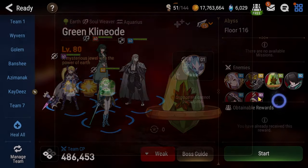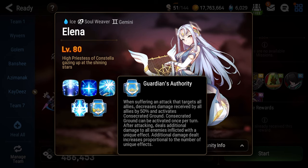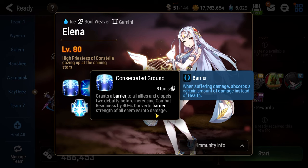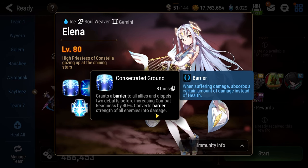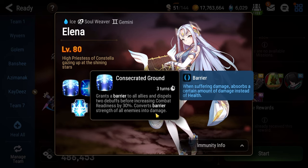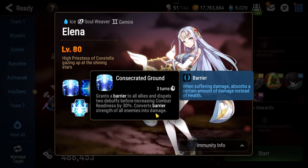If you use AoE attacks against Elena here, she will activate Consecrated Ground, which is going to end up giving a barrier to all allies, as well as a combat radius push to everyone on her team. And that barrier also gives a damage buff to everyone on her team. Basically, don't use AoE attacks on this floor if you can help it.